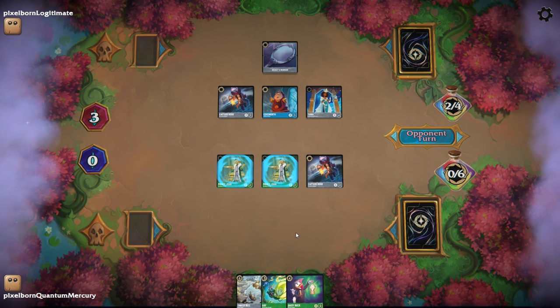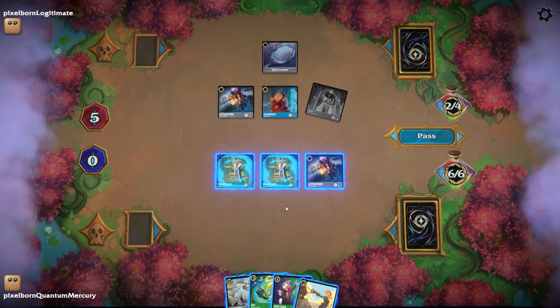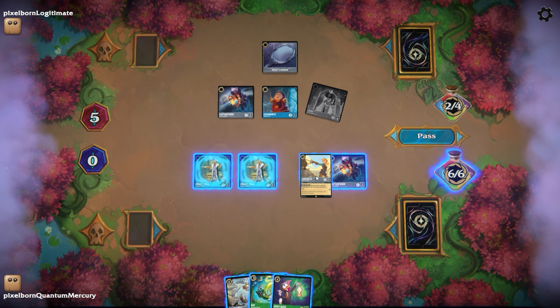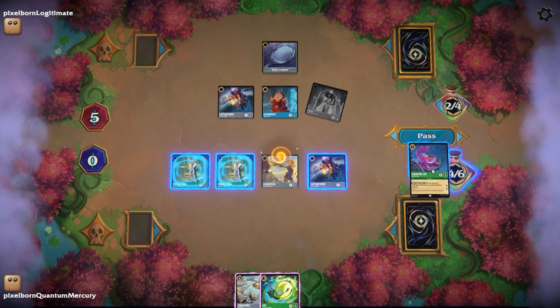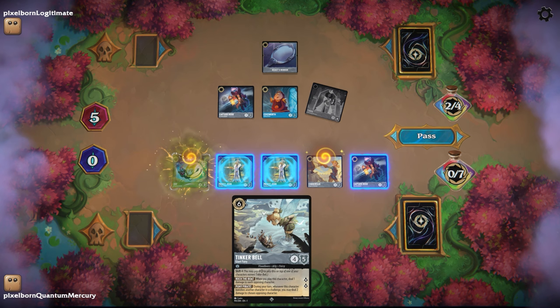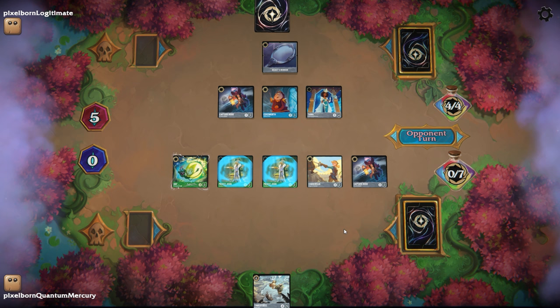However, despite how good this deck has been and what you can see on screen here, it does have one fatal weakness — a couple, actually, but this is definitely one of the more apparent ones. I basically have no way to deal with very beefy characters. A Tiana, while it may look small on board, the Resist plus two is an effect I really can't deal with. I basically need a Big Cinderella to start chipping away at it, and Big Cinderella can obviously get removed with any kind of removal — like a Dragonfire, Let It Go, Hades, or Maleficent Dragon — which can all be top-decked, but you need the ink and you need to top-deck them.